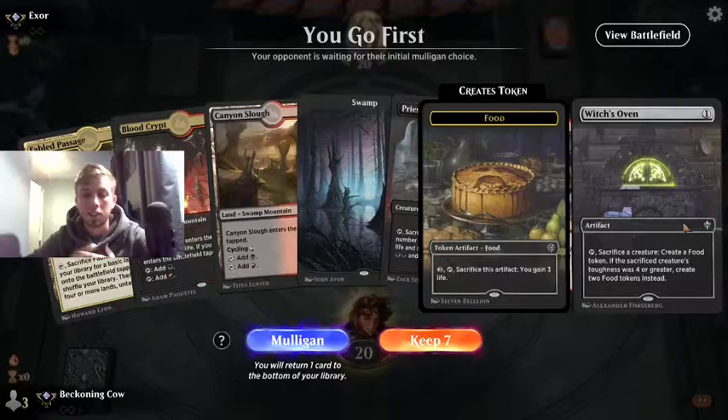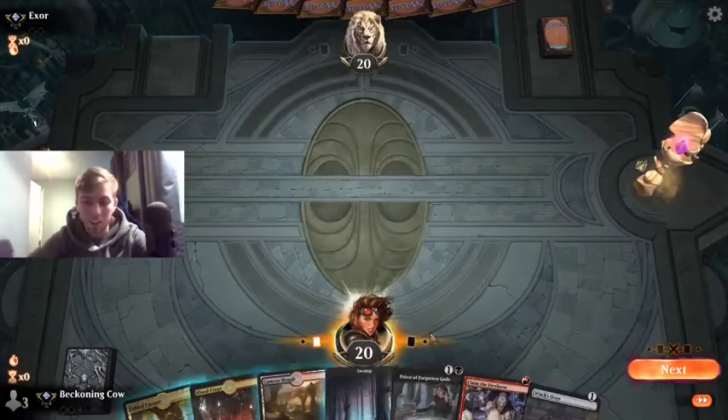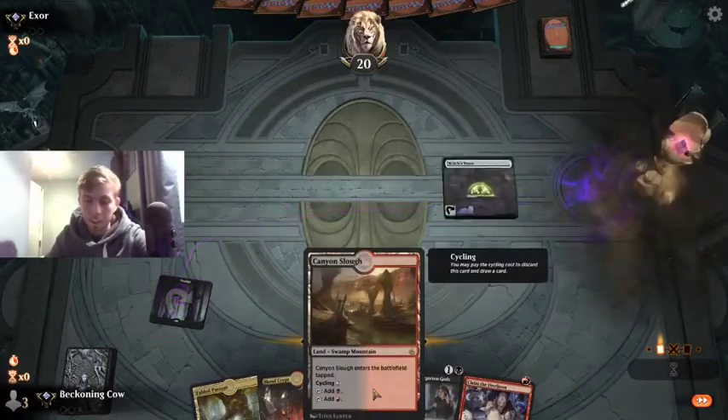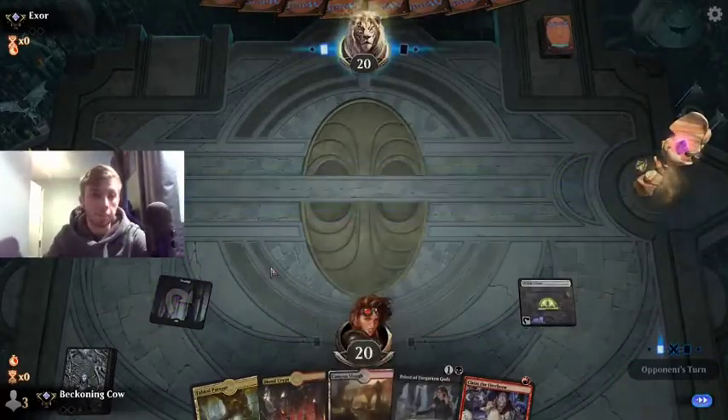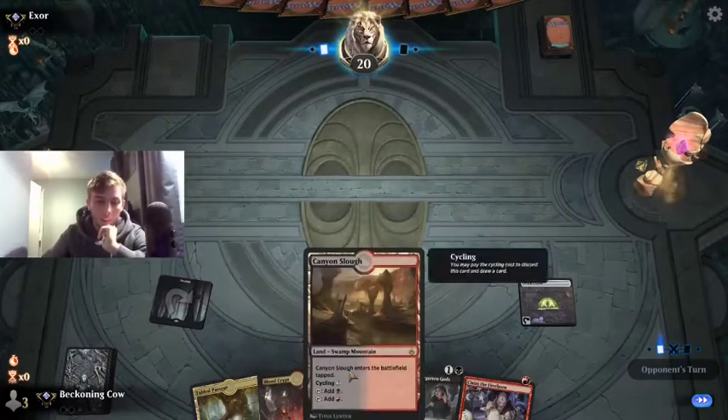Okay, let's think. This hand's decent - we get Oven into Priest. Canyon Slough later on into the game, allowing us to cycle the land for a card. I doubt we will play it as a land.